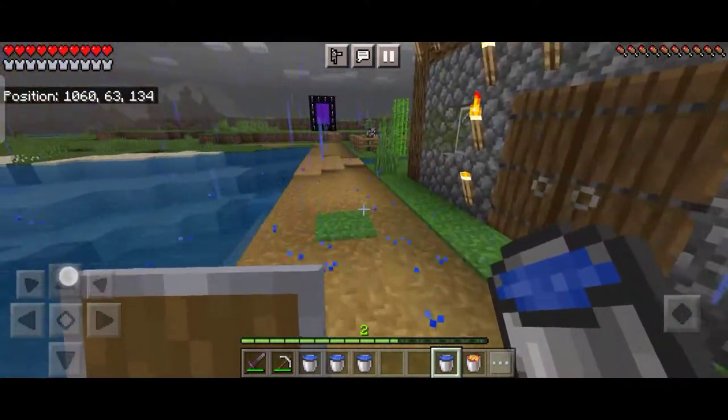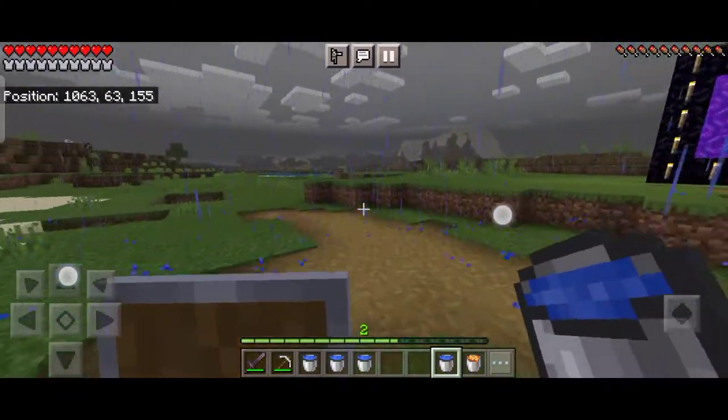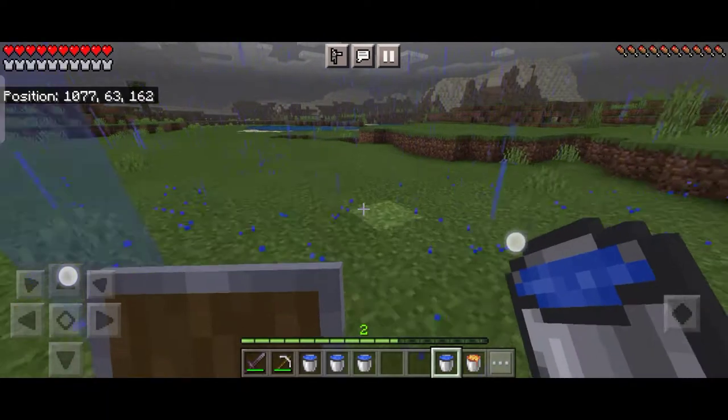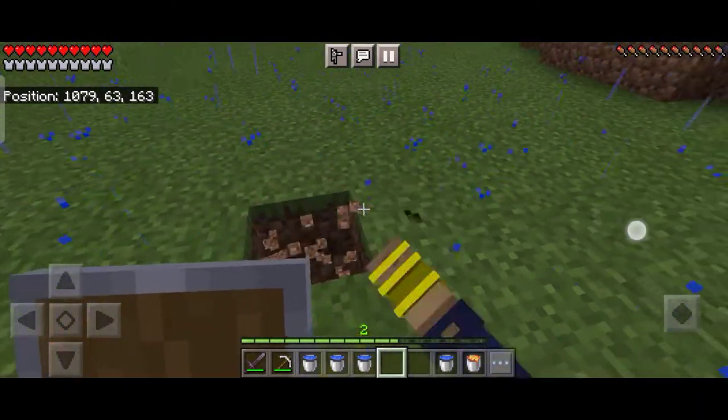First of all, we will take water from our infinite water source. If you don't know how to make an infinite water source, go and watch the first episode of Minecraft Basics. Making an infinite water source makes things really easy in Minecraft survival, as then you will never face water shortage.